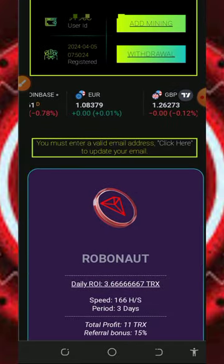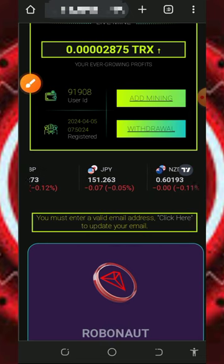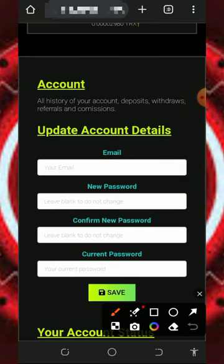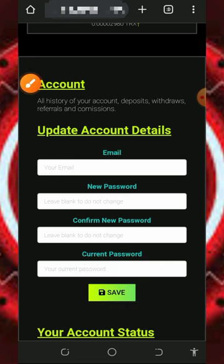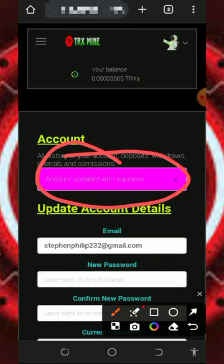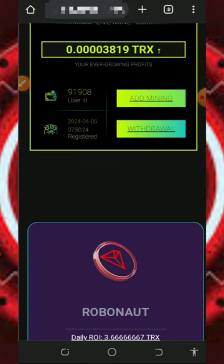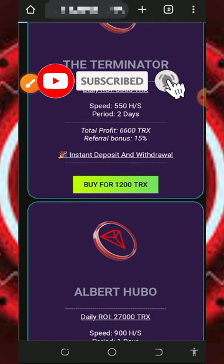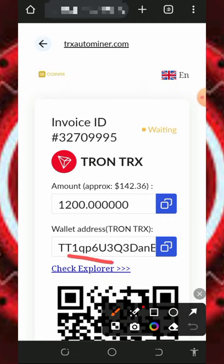To join any plan, you first need to update your email address — this is very important so that you'll be able to withdraw from the platform. Click here to link your email address. Enter your email address, then your current password, and tap the Save button to save your updates. Once your email address is successfully updated, you can go back to your dashboard and proceed with your plan purchase. For example, if you choose the 1200 T-Rex plan, just tap the Buy button and it will take you to the invoice.